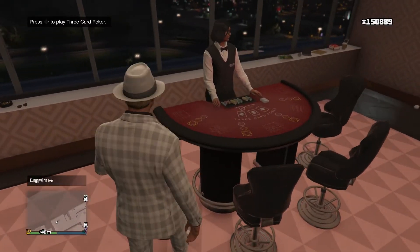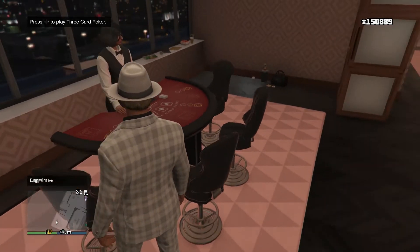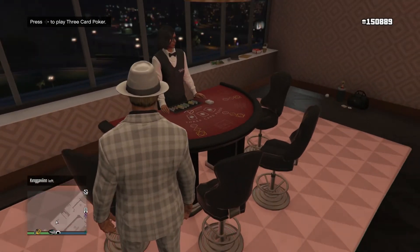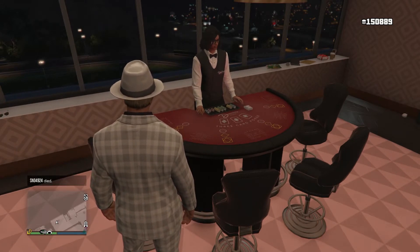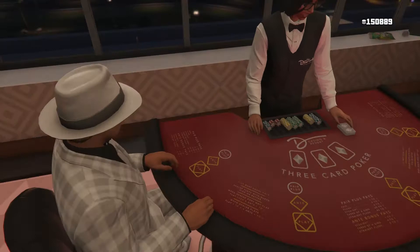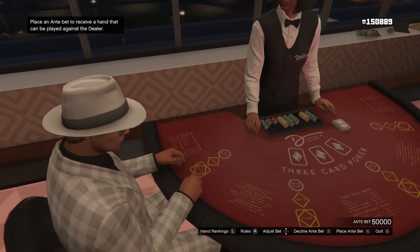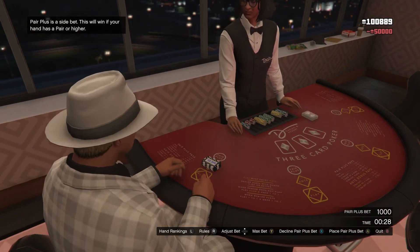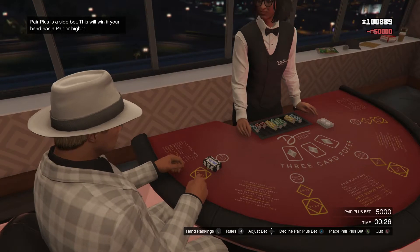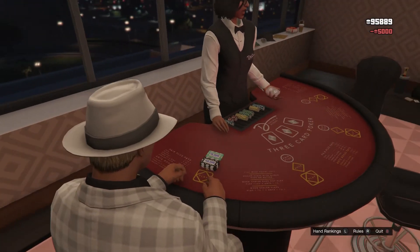So once you've done that, you want to head over to the free card poker table — you want to make sure it's the high-end one, so it's either the one at the private dealer or the one at the high-end table in the casino. You just want to go over to the table and place your ante bet — put the maximum you can, which is 50,000. You also want to put 5,000, which is the maximum for the pair plus bet.